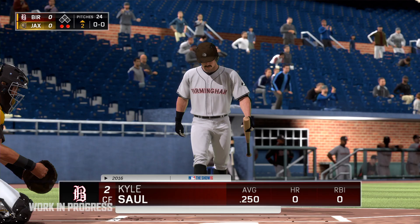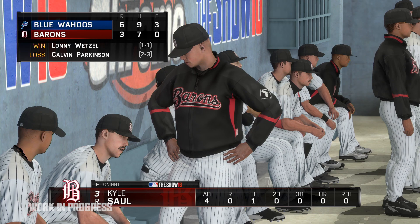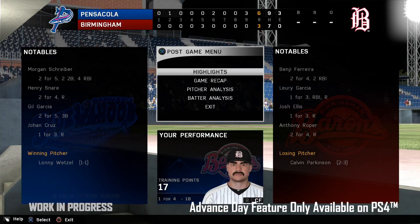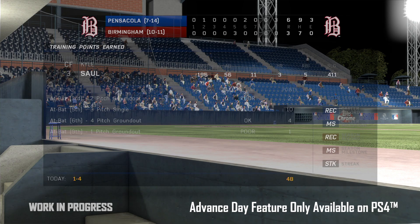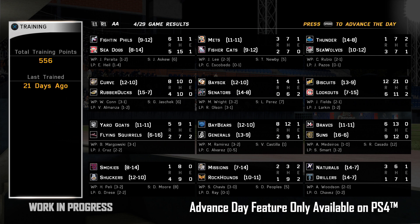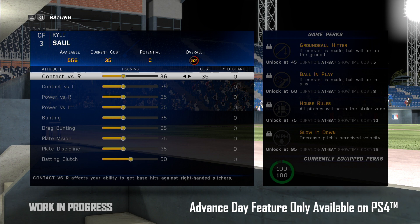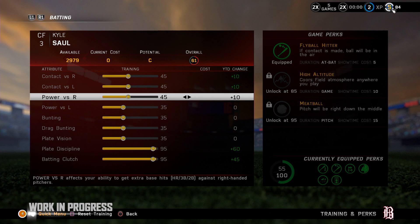Once drafted, it's now time to hit the field and prove yourself to your new club. One of the best parts about Road to the Show is that you can get through a lot of games in a short amount of time. Well, this year, we've streamlined the experience even more. Now you can play a full series of games without ever having to load back to the main menu. You'll have access to the training screen in between games as well, so that you don't miss out on using any of the points you've just earned.